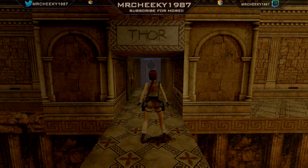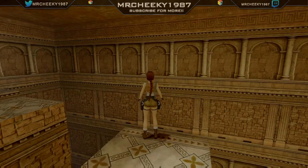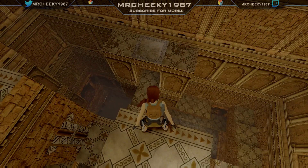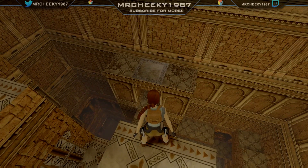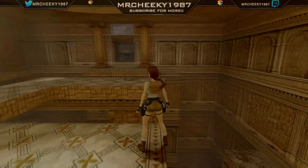On the St. Francis Folly level, head to the Thor room first. Hit the switch in order to open the door — it's located close to the floor panel you use to open the secret door.